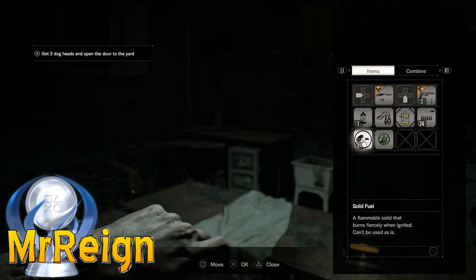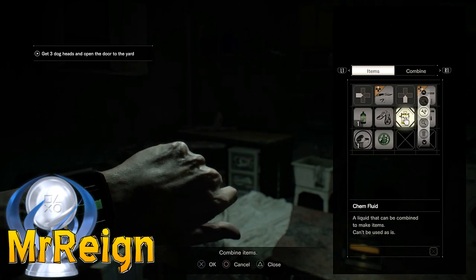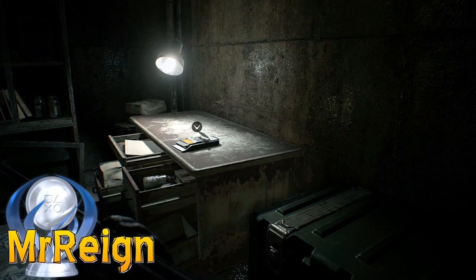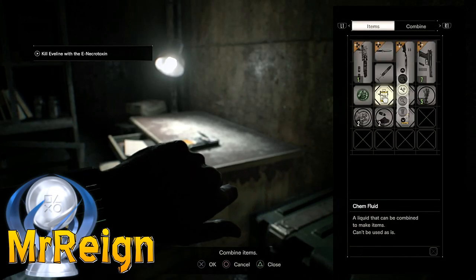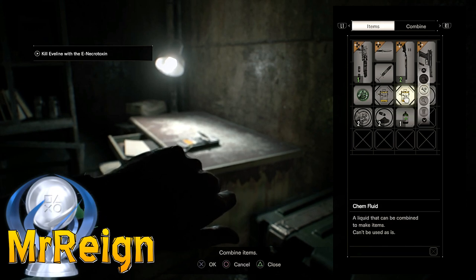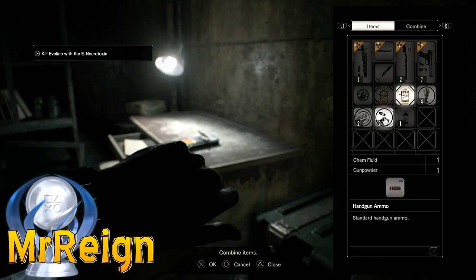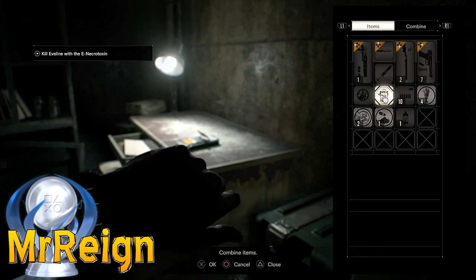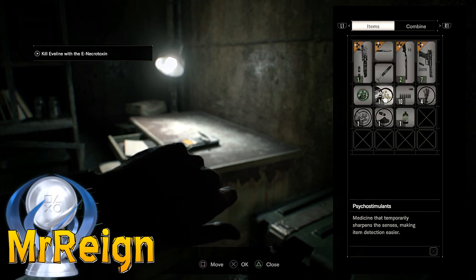First up, chem fluid and solid fuel will create the burner fuel. Next, chem fluid with herb will create your first aid med. Chem fluid and gunpowder will give you handgun ammo, and chem fluid and stimulants — or supplements — will create psycho stimulants.